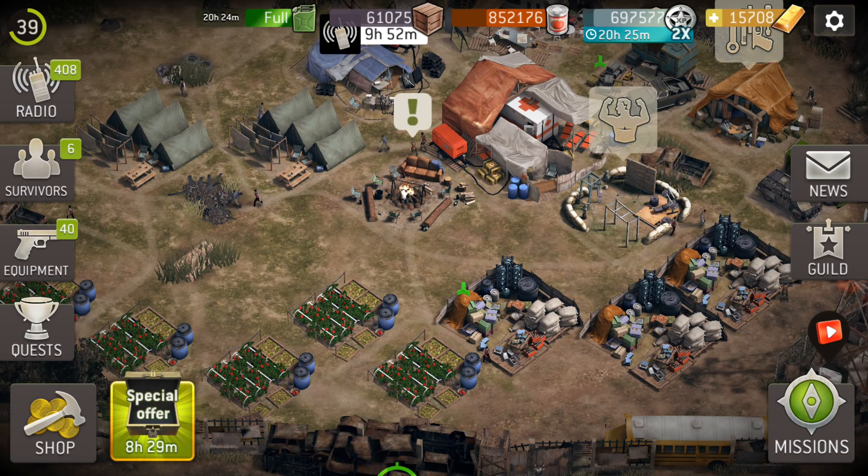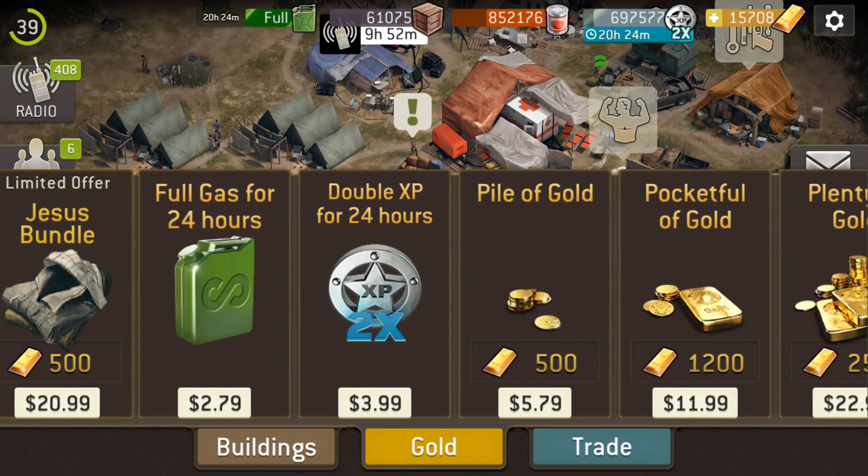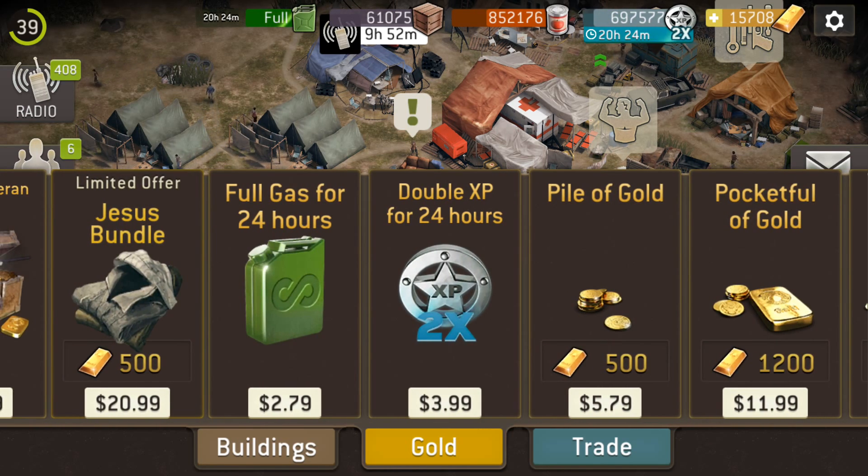Here's a little short video about a trick you might like. If you go to the shop all the way to the end, you can buy full gas for 24 hours and double XP for 24 hours. Those are fairly cheap - it's $2.79 for the gas and $3.99 for the double XP, and those are Canadian prices.